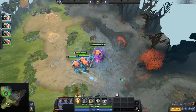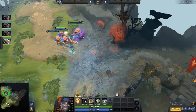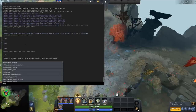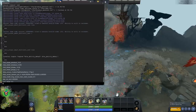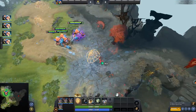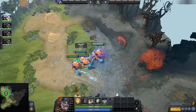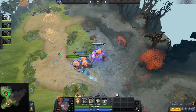One more thing to make your Meepo micro easier: instead of having to tab through all your Meepos to find whichever one has net off cooldown, there is a command — dota_player_smart_multi_unit_cast true. What this does is, if you have all Meepos selected, you can stay on the main Meepo and it will find the next available Meepo and cycle through them without having to tab. Definitely use that — I don't think many people know about this command.